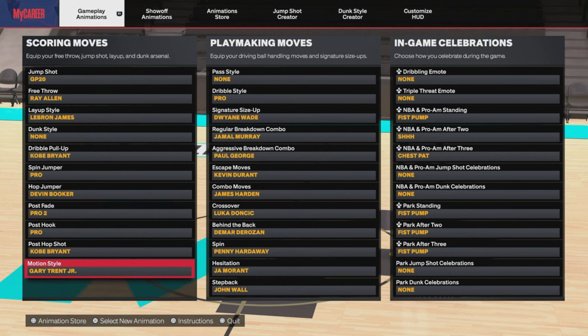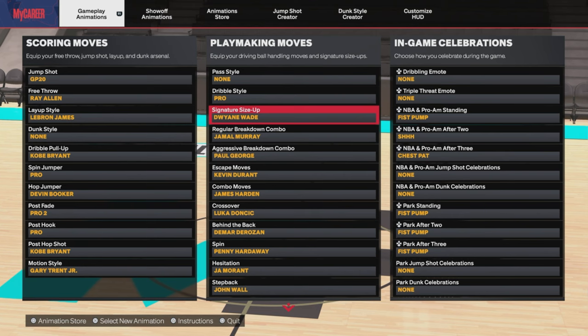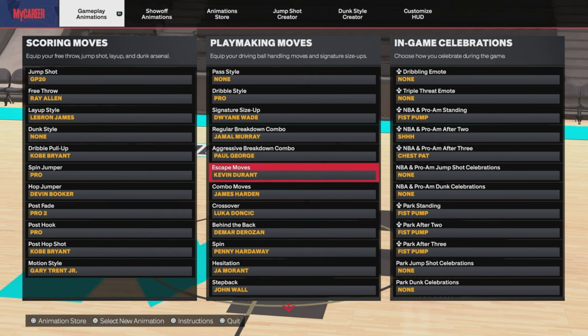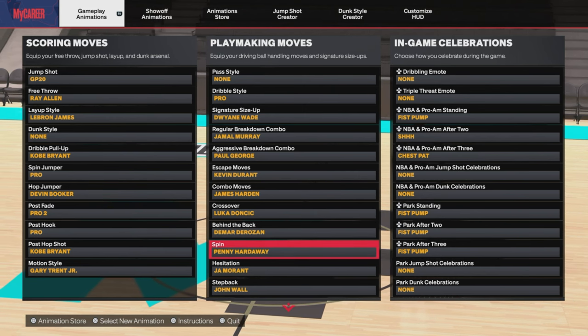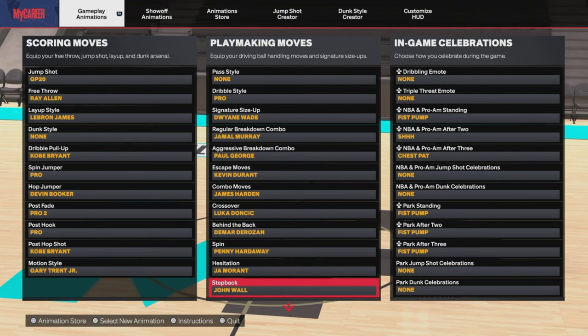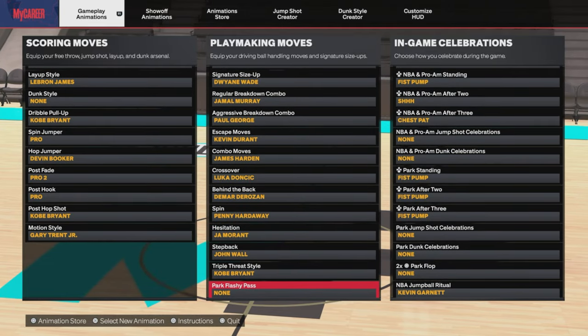Motion style Gary Trent Jr. Dribble pro. Signature size-up Dwyane Wade. Regular breakdown combo Jamal Murray. Aggressive breakdown Paul George. X-factor moves Kevin Durant. James Harden combo moves. Luka crossover. Behind the back DeMar DeRozan. Penny Hardaway spin. Hesitation Ja Morant. And step back John Wall. Triple threat Kobe. And no passing style.